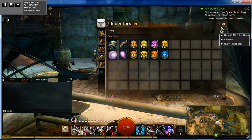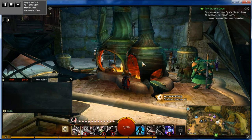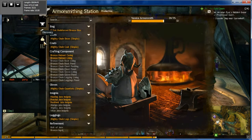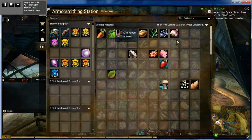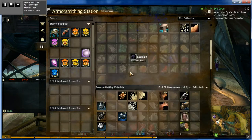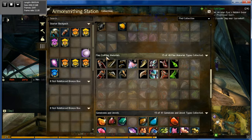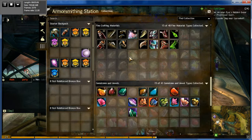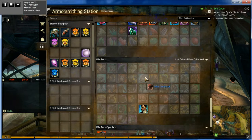You saw my little mini pet disappear. What happens is you go to your bank — in this case I'm at my armorsmithing station and I can access my bank here. You go to Collections and here they are. It will automatically sort them into categories: cooking, common crafting materials, fine crafting materials, gemstones and jewels, and then your mini pets.